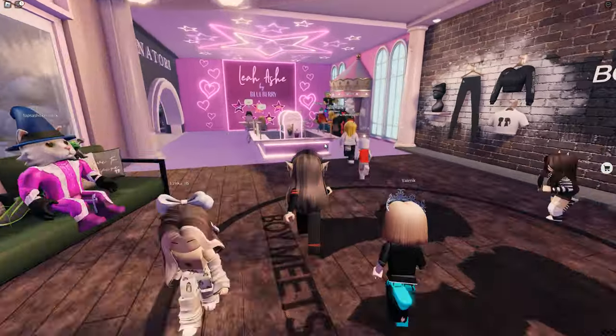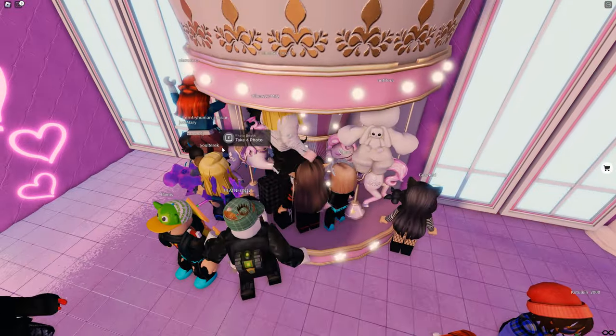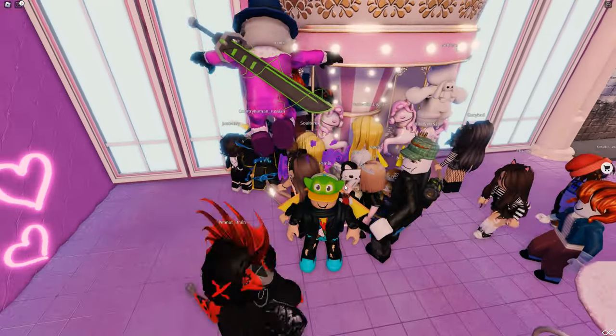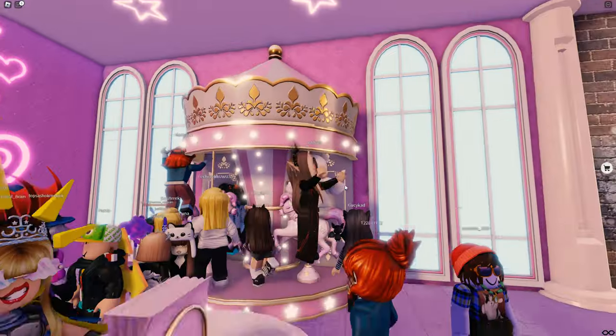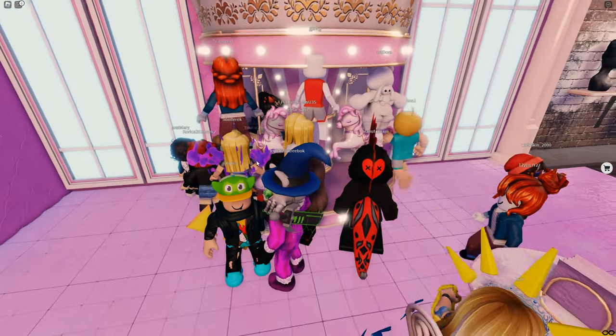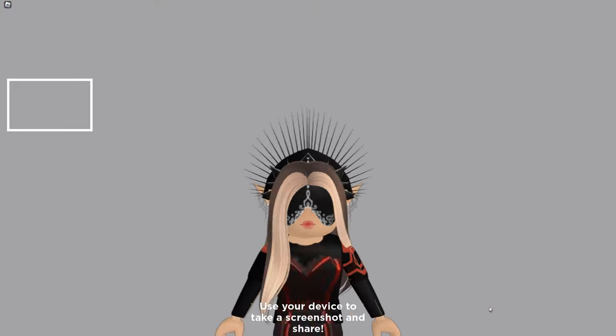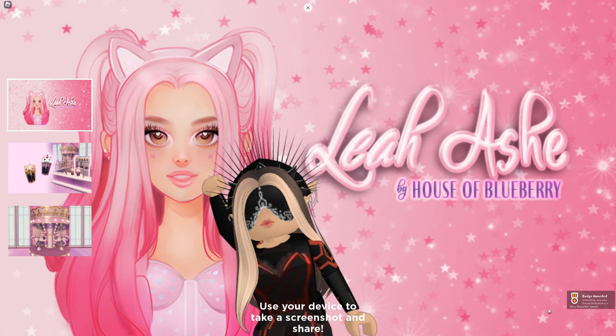As you can see, so many players are trying to get it right now. You need to press E on your keyboard to take a photo. It's a countdown — 3, 2, 1 — and I'm gonna get the badge.